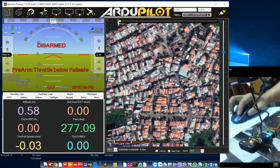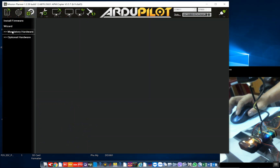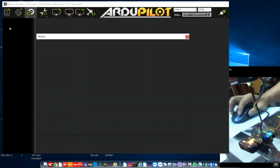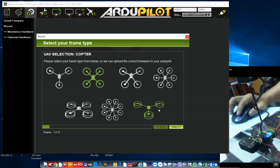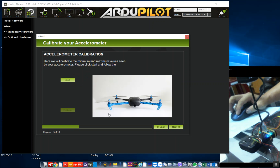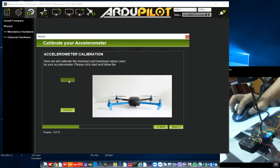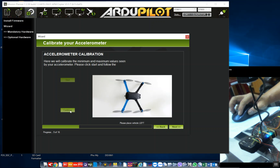Pre-arm, throttle below fail-safe. Pre-arm, RC roll not configured. Place vehicle level and press any key.